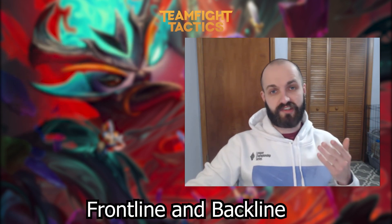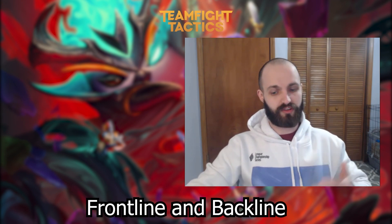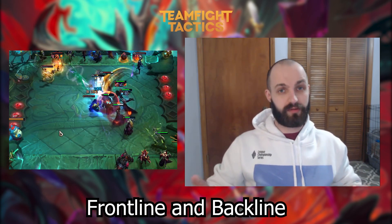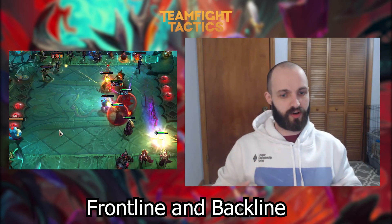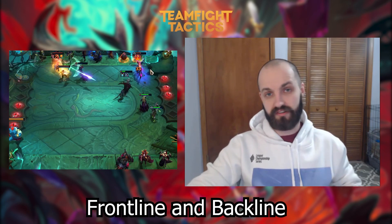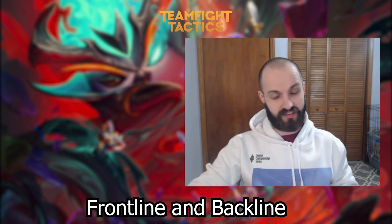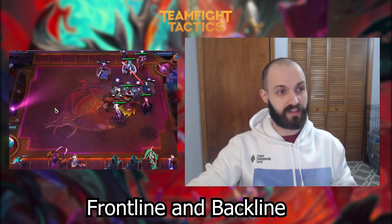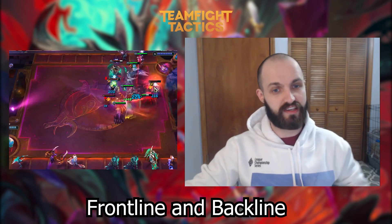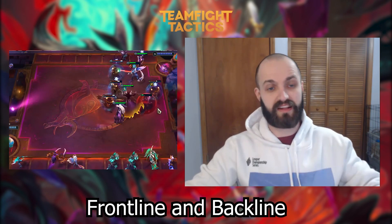Let's begin with frontline versus backline. You want a good mix of frontline units and backline units. You want enough tanks in the front to survive, buy time for your team, and provide utility. And you want enough units in the back to provide utility or just give your team enough damage to win a fight or minimize losses. A tip: assassins can kill a lot of the enemy backline even if you don't have enough frontline, so you don't take as much of a loss. You want a good mix of front and backline units and items.